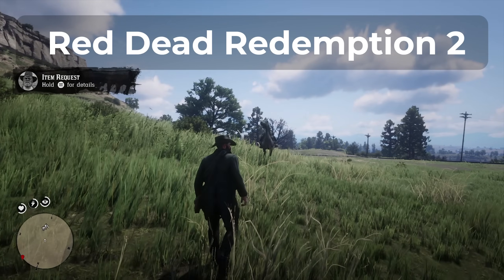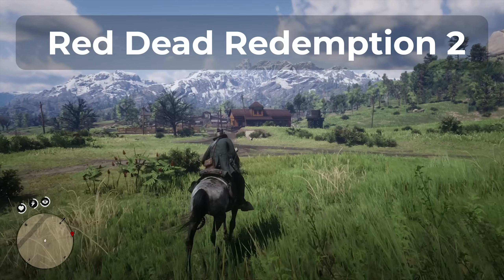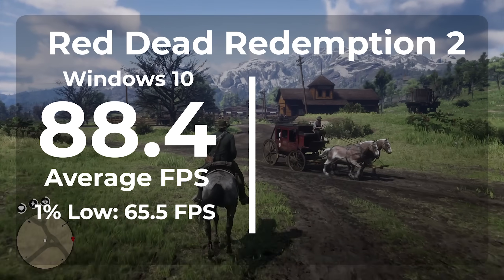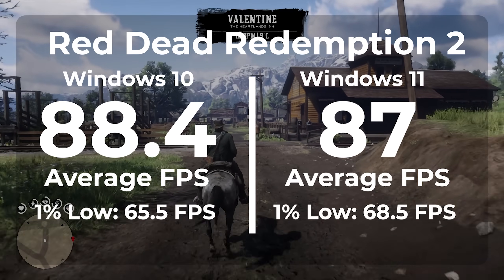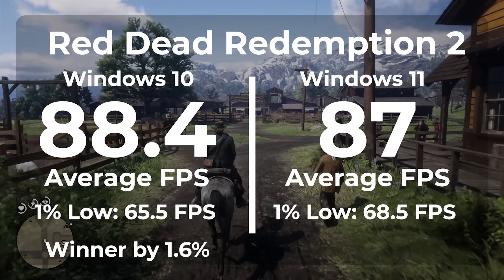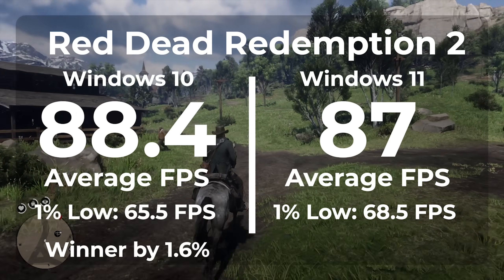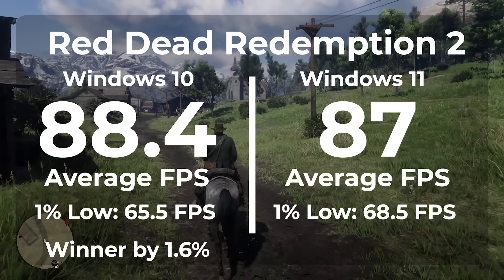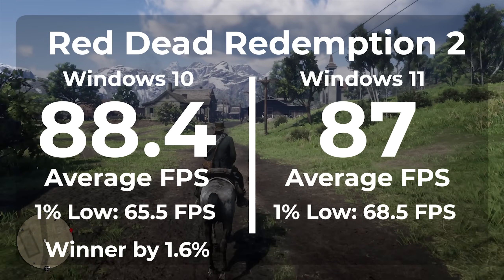The next game is Red Dead Redemption 2, running with DLSS on and graphics settings about in the middle. With Windows 10 we got an average frame rate of 88.4 and a 1% low of 65.5. Switching to Windows 11 we got an average frame rate of 87 with a 1% low of 68.5. This is a loss for Windows 11 but only by 1.6%, which is hardly noticeable. We did see a 4.5% improvement in the 1% low though.